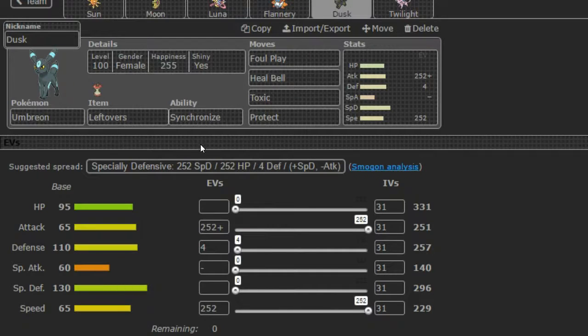Next we have Dusk, the Umbreon, rocking the Leftovers with the Synchronize ability. This is just gonna be your classic Toxic stall set — Foul Play, Heal Bell, Toxic, and Protect. We've got 252 in Attack, 252 in Speed. That might not be the proper spread, but that's what I'm going with. I want to hit things hard with this Pokemon — it's one of our only physical attackers, our only other one being Sun, our physical wall. We've got 4 in Defense.